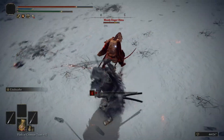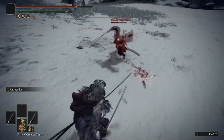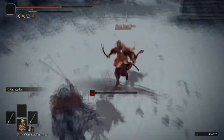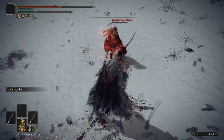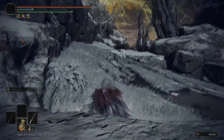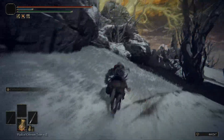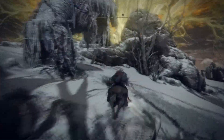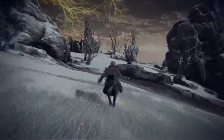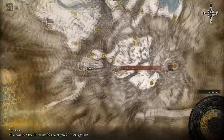It doesn't matter if you're in offline mode or online mode — this is an NPC invasion that is scripted to happen, so regardless of your online situation, it will happen. You don't need PS Plus, Xbox Live, or internet at all. You want to make your way to the Church of Repose, which is in the snowy area of the map near Fire Giant's arena. There's a church up there and you can get a sacred tear in there as well.